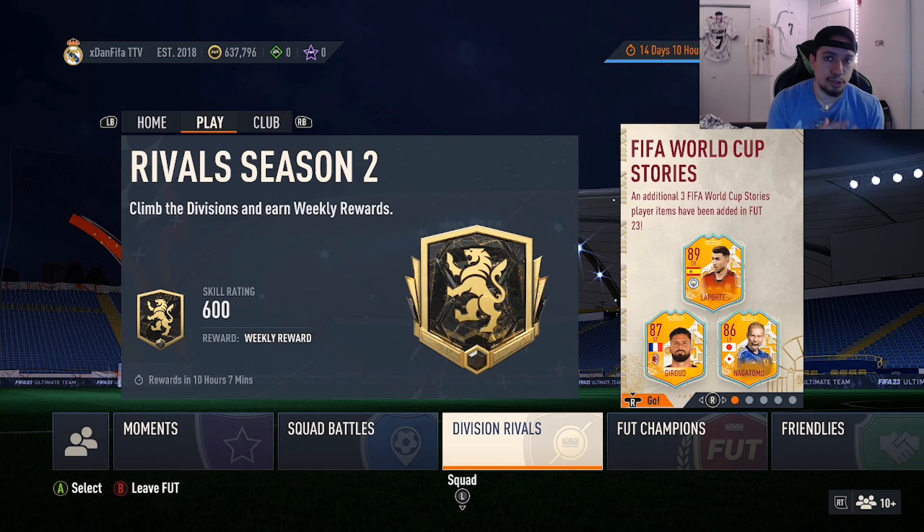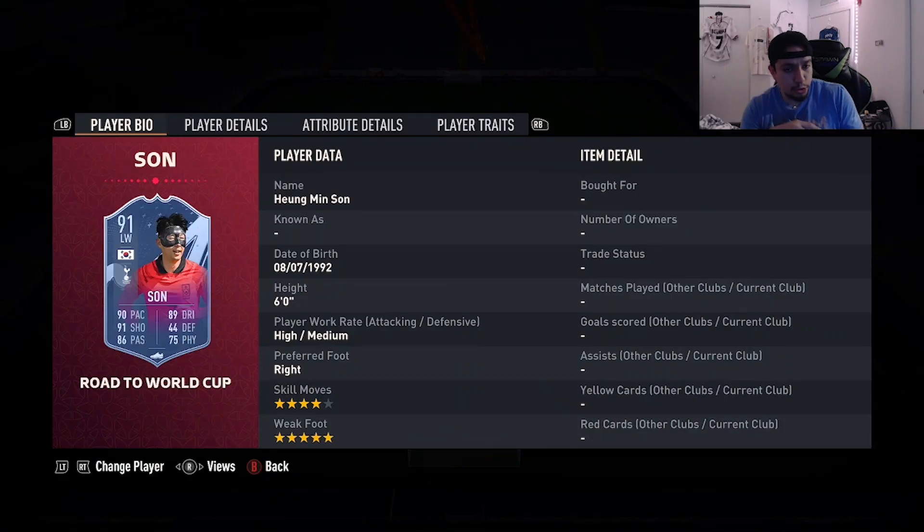Let me know if you guys feel like I left out somebody on the list. For today's list, just like the other videos, gonna include all types of cards when it comes to icons, FUT Heroes, informs, all types of special cards. It's gonna include central position based players and maybe players if they play down the wing and their secondary position is a striker. With that being said, first honorable mention right now.